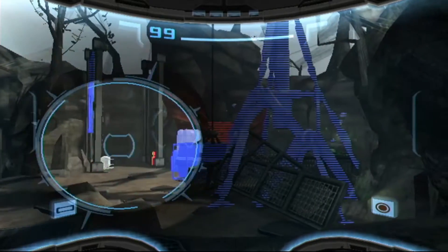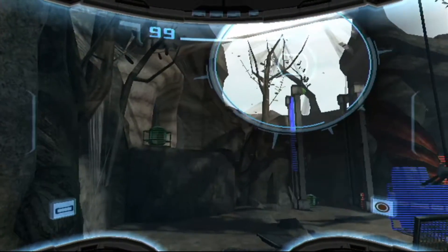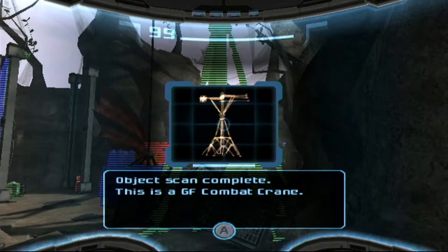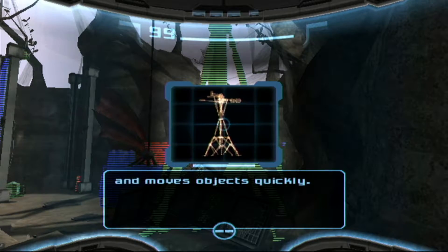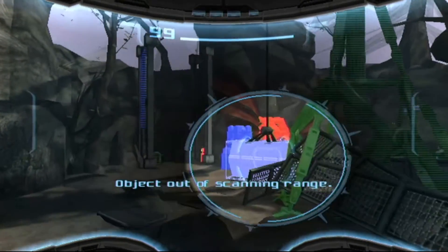That's a thing that needs scanning. Can I get one of you? No. What about this thing over here? This is a GF combat crane, portable lifting system used by troops to assemble temporary battle structures. Powerful winch system lifts and moves objects quickly. Fascinating — but that's out of range.